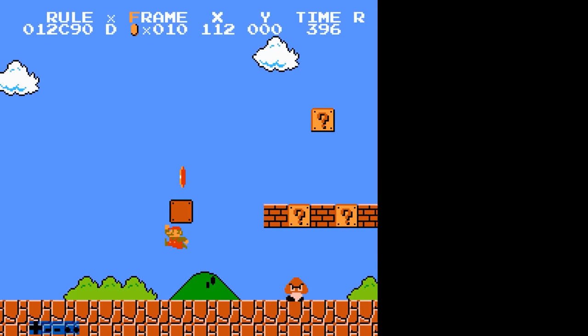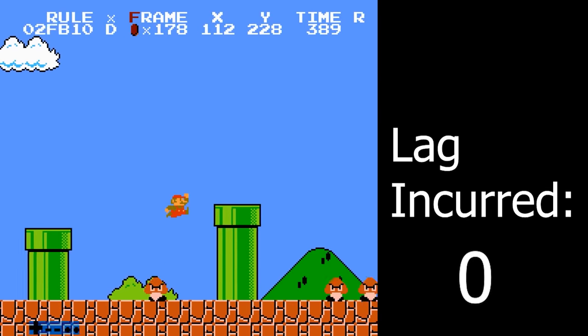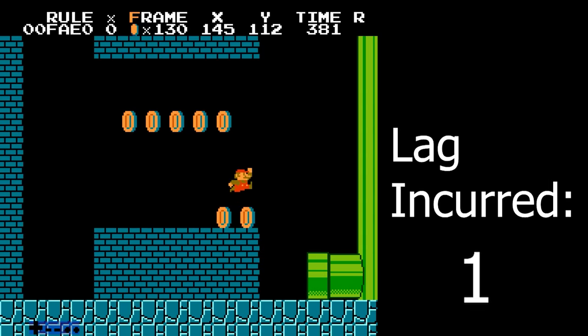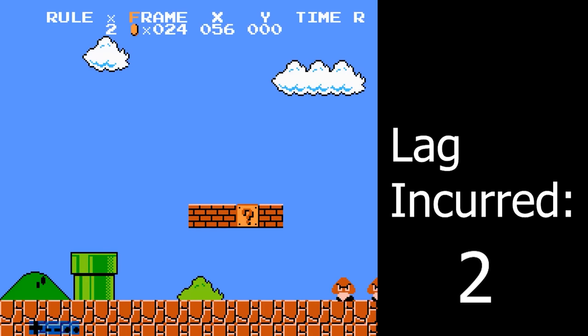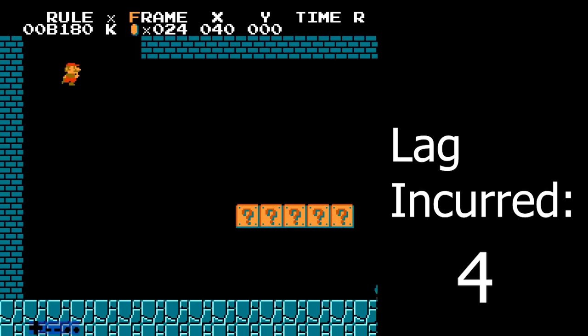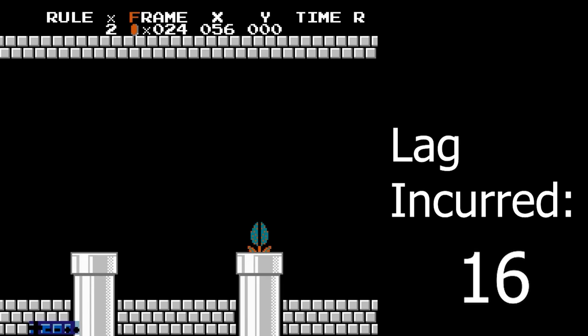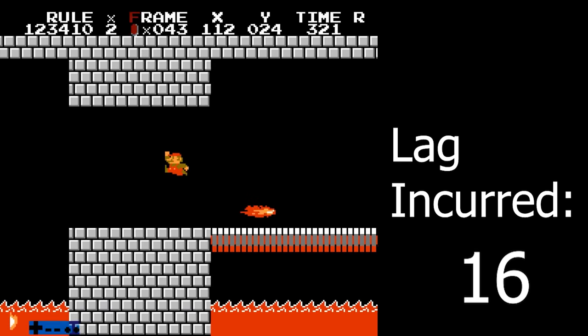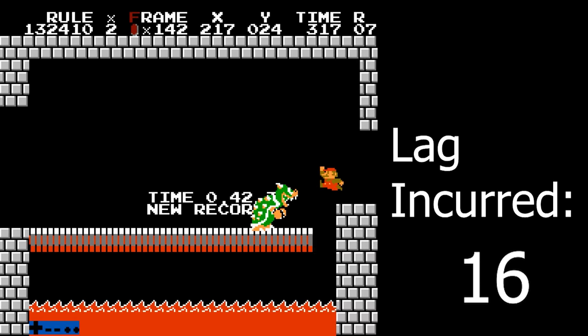One interesting fact is that every time you go through a screen transition, the game will incur 1 frame of lag. Taking all of the pipe transitions into account, including all of those in 8-4, and even the little cutscenes before the underground stages, a standard Any% speedrun has 16 frames of lag in it. Here's the funny part: if there was no lag on the transitions, meaning you'd save those 16 frames, then that would put the human limit in this game — the one without the use of left-plus-right — incredibly, at 4:53.999.